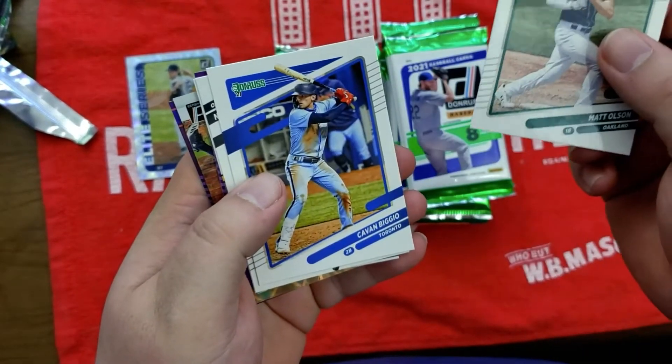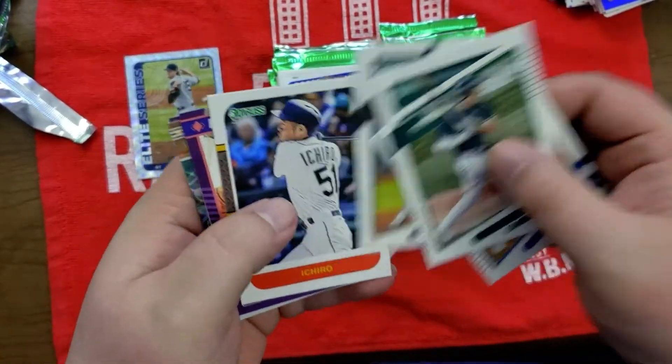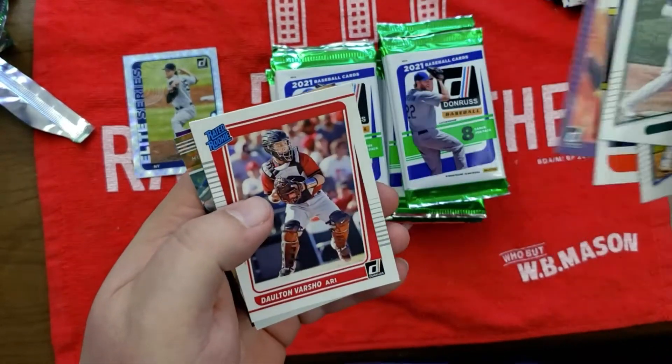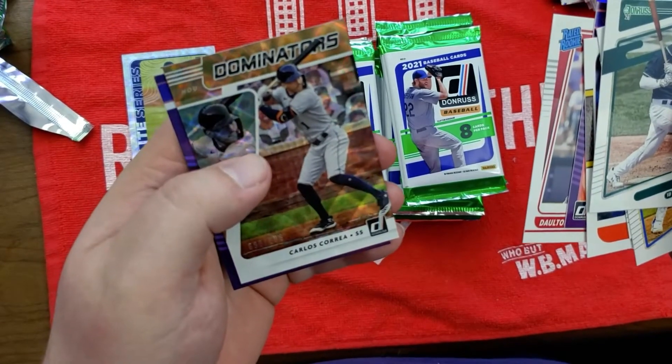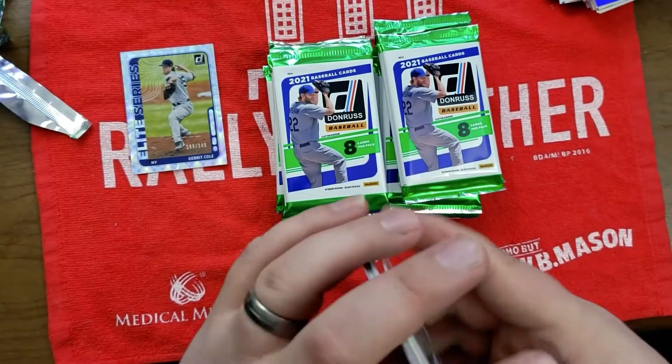Matt Olson, Craig Biggio, Tim Anderson, Ichiro, Carlos Correa Diamond Kings, and then another Carlos Correa numbered to 999. Jack Flaherty Diamond Kings parallel.